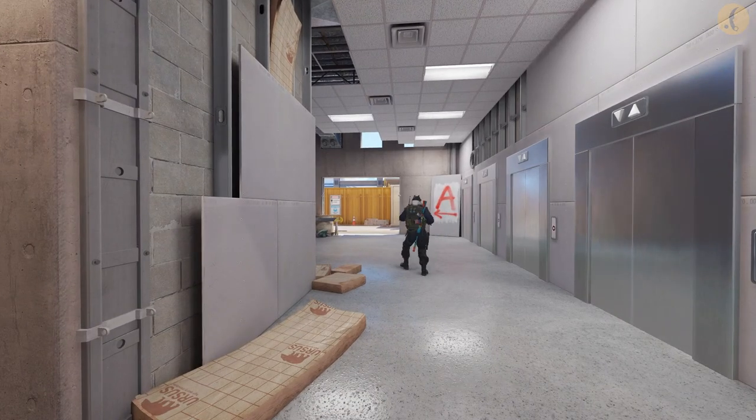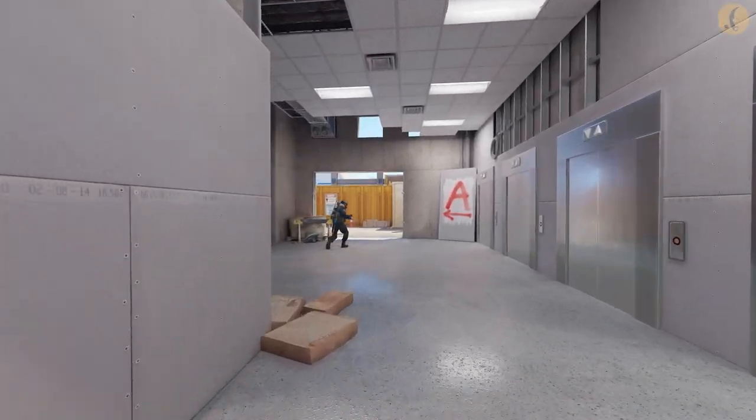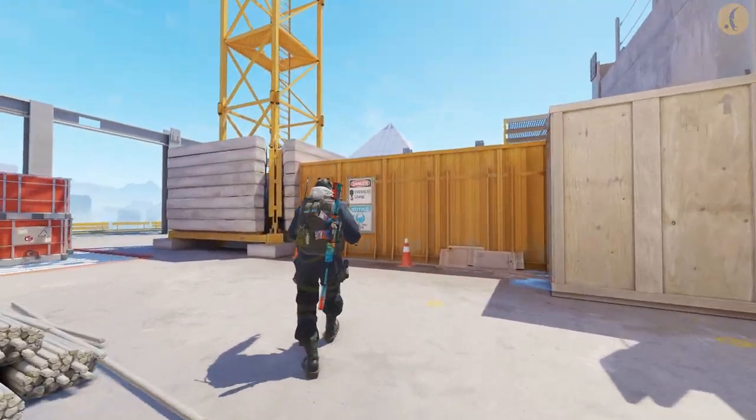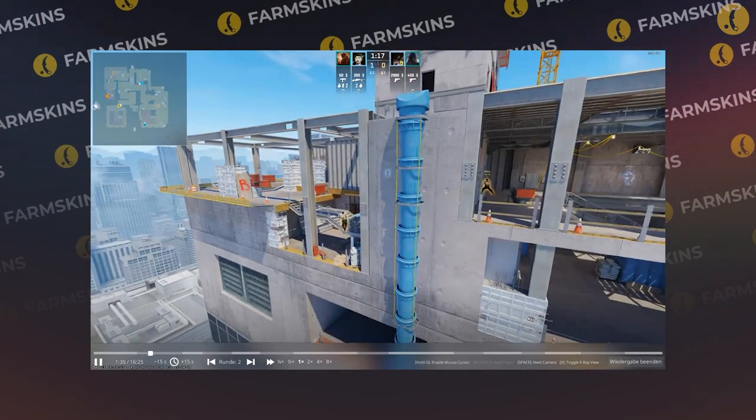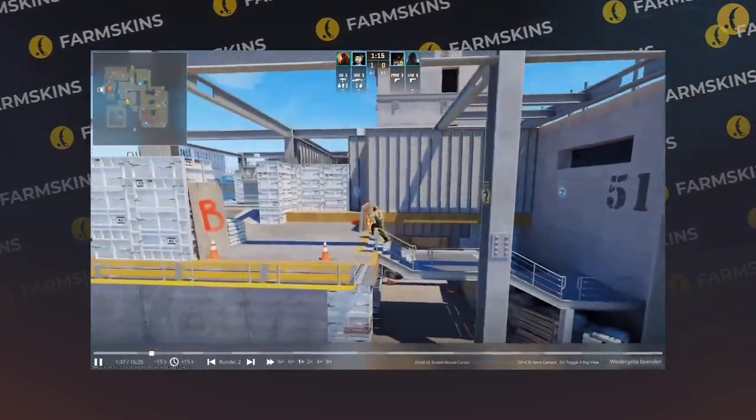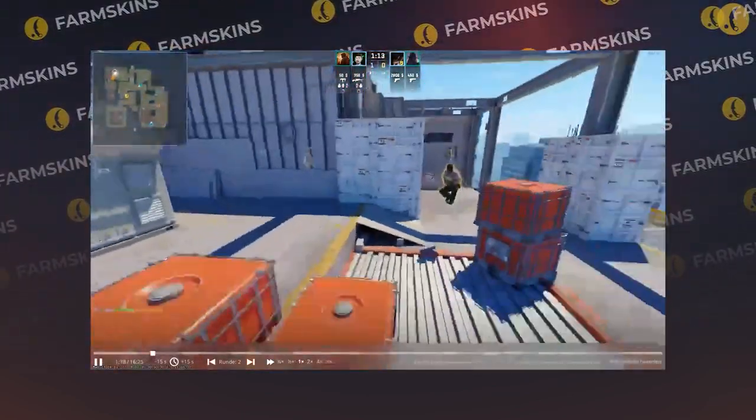I'm going to say exactly what the devs wrote: Added catwalk by bombsite A connecting to back of A. Removed connector between back of A and elevators. Opened up passage between elevators and scaffolding.